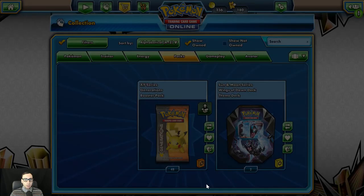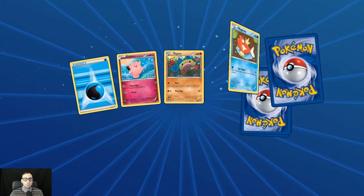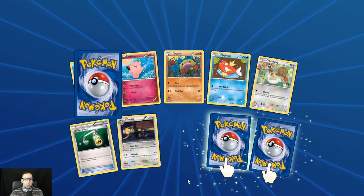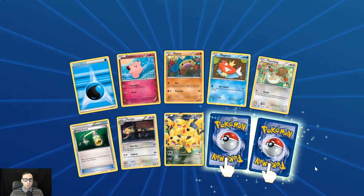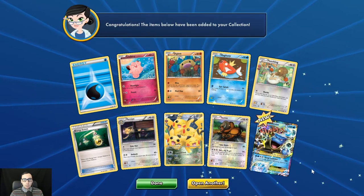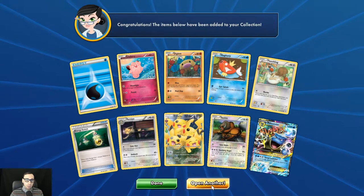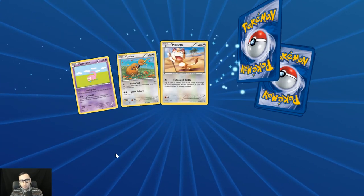We are off to a good start here. We get an Energy Switch and look at this — another one of those adorable Pikachus, they're making this video extra spicy. Reverse holo Tauros, and the Mega Blastoise with the Dread Launcher that does 180. If tails you do have to discard two energy though. Very very good opening start here.